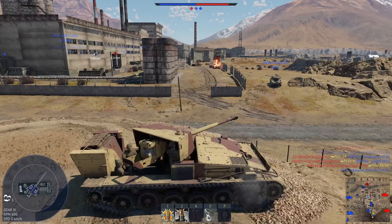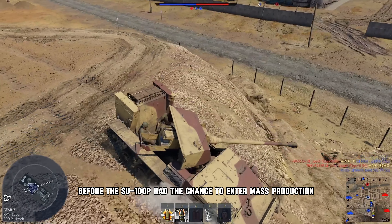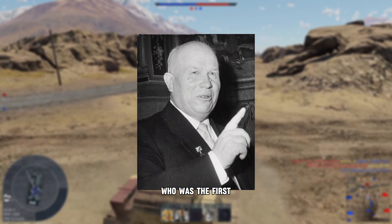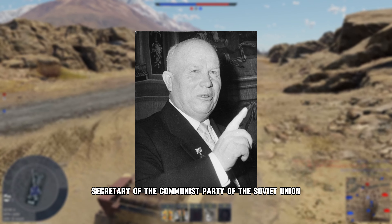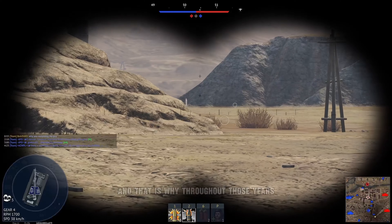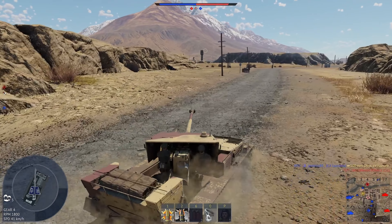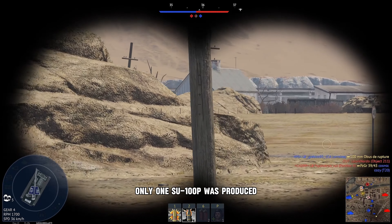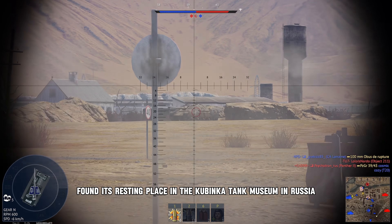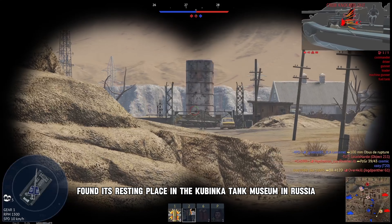Good news — right? Well, now comes the joy killer. Before the SU-100P had the chance to enter mass production, Khrushchev, who was the First Secretary of the Communist Party of the Soviet Union, cancelled most of the work on self-propelled guns. That is why throughout those years only one SU-100P was ever produced, and that one and only SU-100P found its resting place in the Kubinka tank museum in Russia.